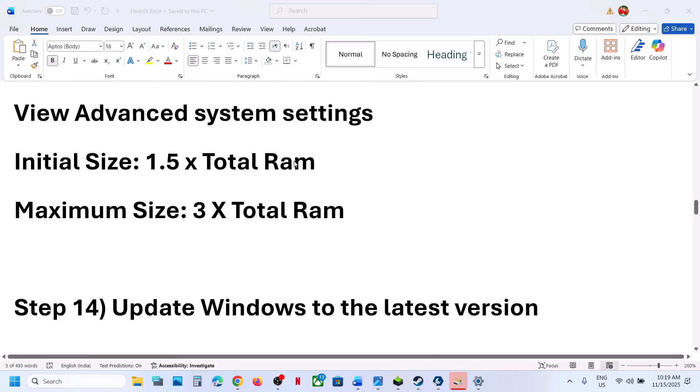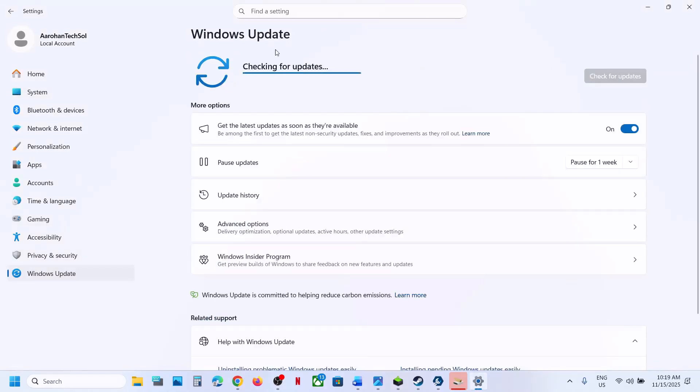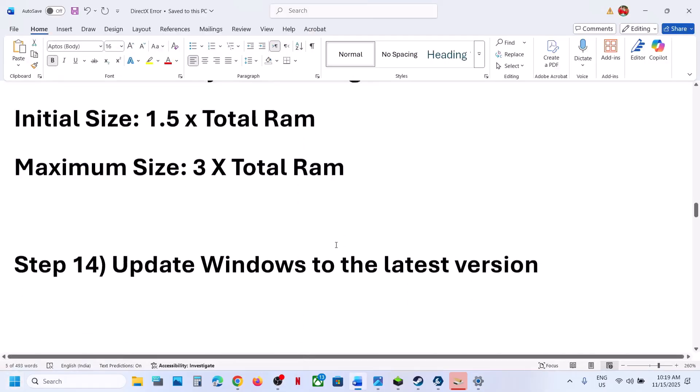The next step is to update Windows to the latest version. Open Windows Settings, go to Windows Update, click Check for Updates. Once all the updates are installed, restart your computer, and after the system restart you can launch the game.